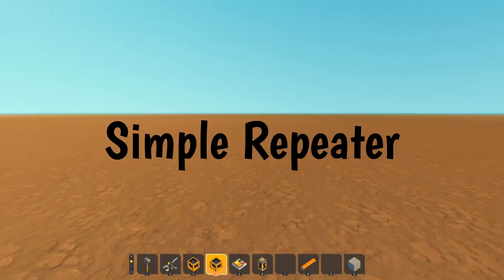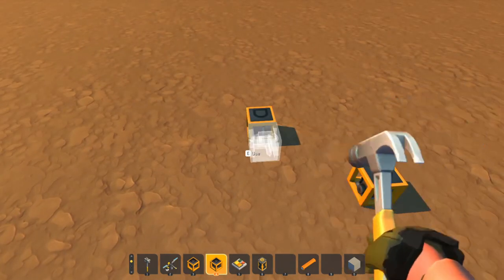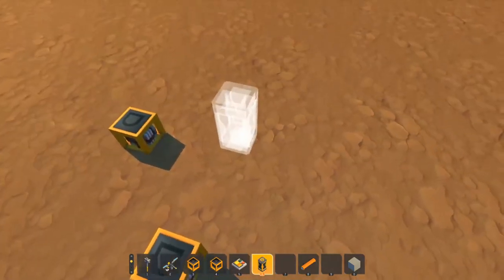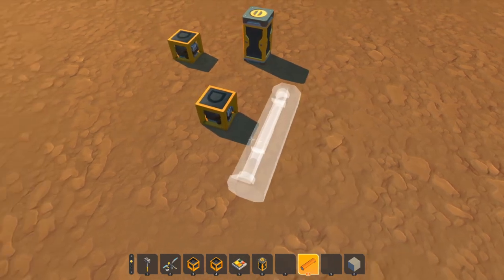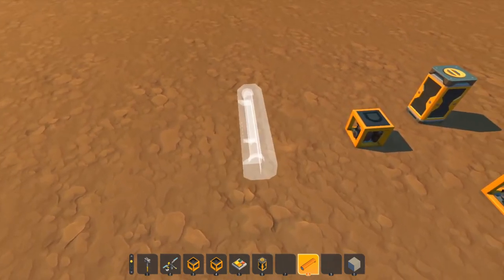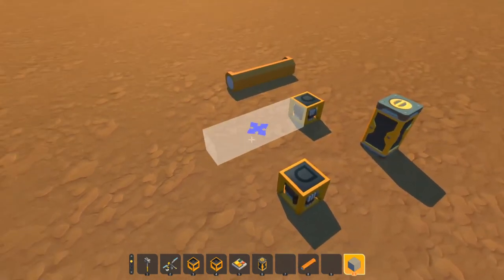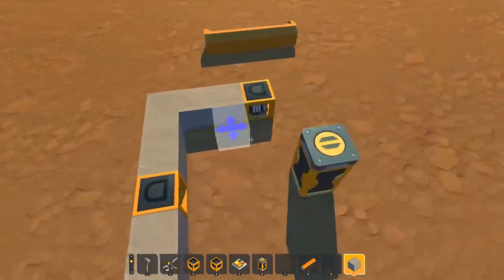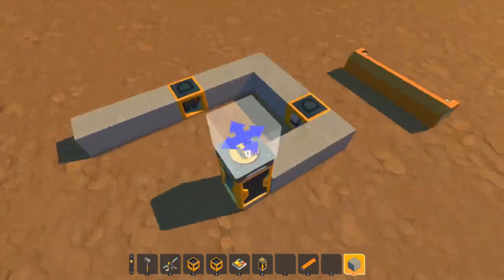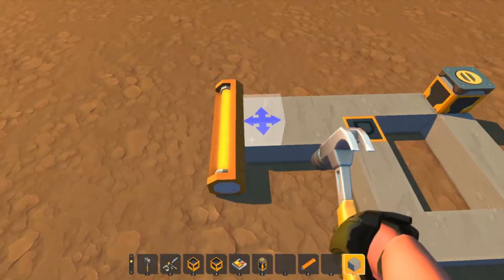If you're looking to make a repeater in Scrap Mechanic, this is how you do it. Across the bottom of the toolbar you can see you need two logic gates, a timer, a switch, and an output. Since I'm in creative mode there isn't actually a vacuum pump, so I'm going to use a light as my output just so you guys can see. I'll set this up so you can see how it flows.